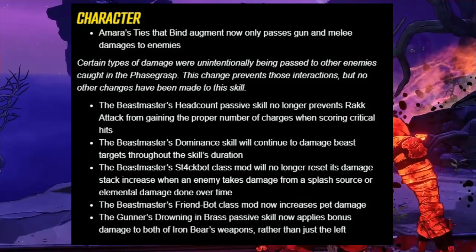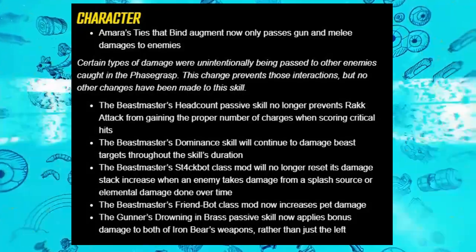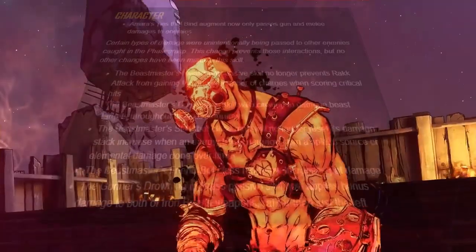For the Gunner, the Drowning in Brass passive skill now applies a bonus damage to both of Iron Bear's weapons rather than just the left — so a little bit of a buff for the Gunner as well.